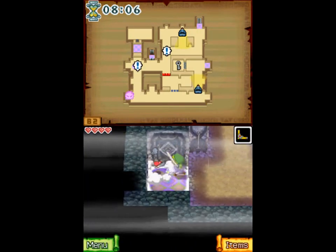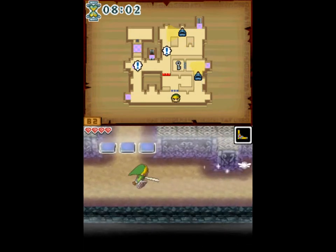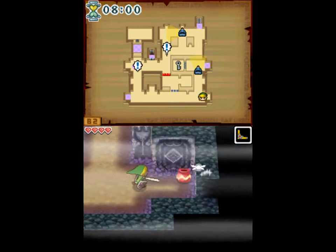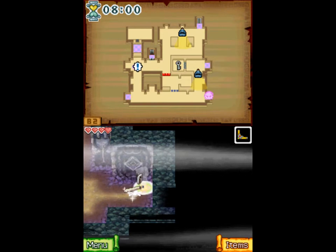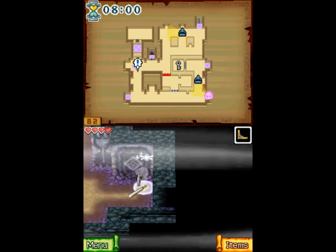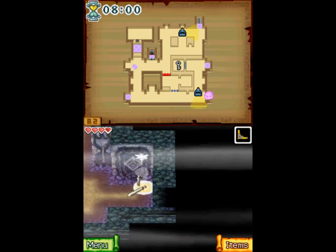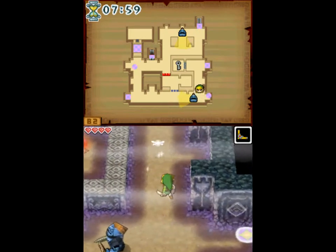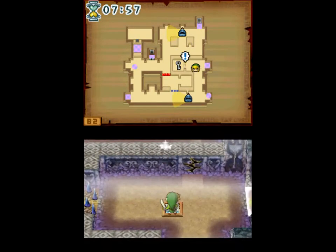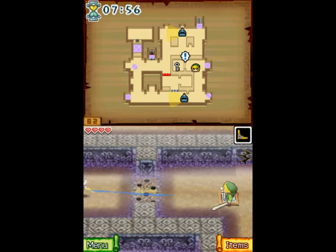Throughout most levels of the temple there are shortcuts which you can take if you have the right equipment. For example, on the previous level there were breakable rocks which would lead directly to the switch and key. And here's a cracked wall, so once we get bombs we'll be able to take those shortcuts.